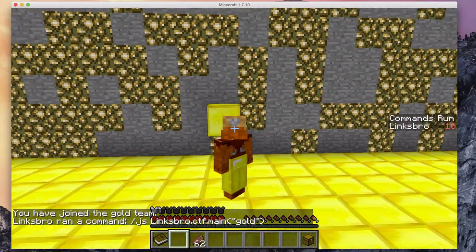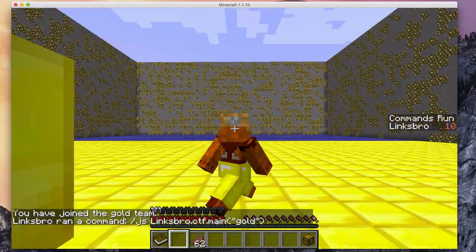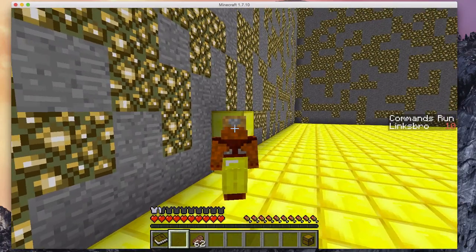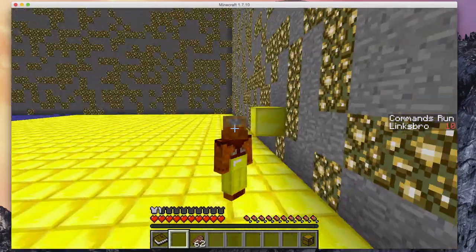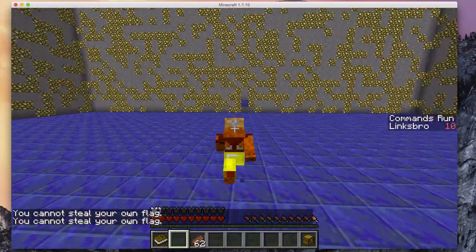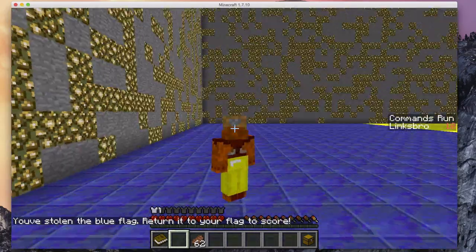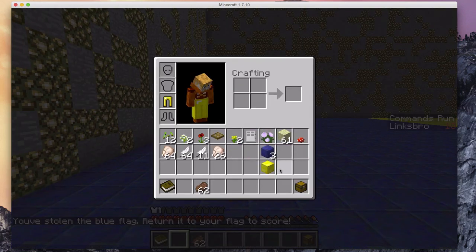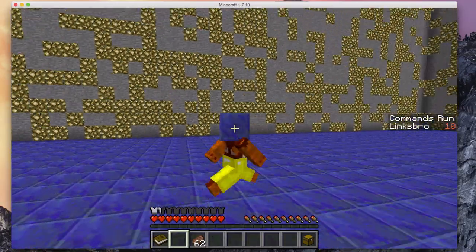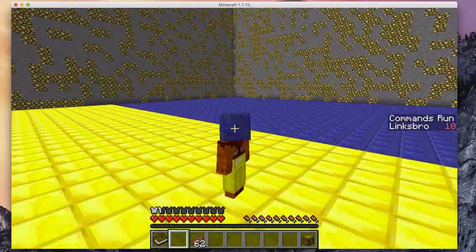I'm going to run that, I'm going to be on the gold team, I'm given some gold pants, and the goal of this minigame is to steal the blue flag and take it back to my gold flag. As you can see I can't steal my own flag, but if I run over to the blue side and I steal their flag, it doesn't update for me, but it should. So it just updated just for me just now, but everyone else could see that my head turned to the lapis block, the blue block, so that they can see that I have the flag.